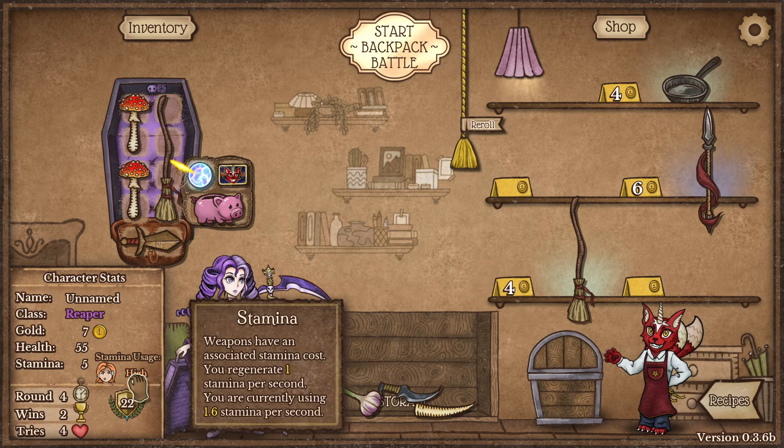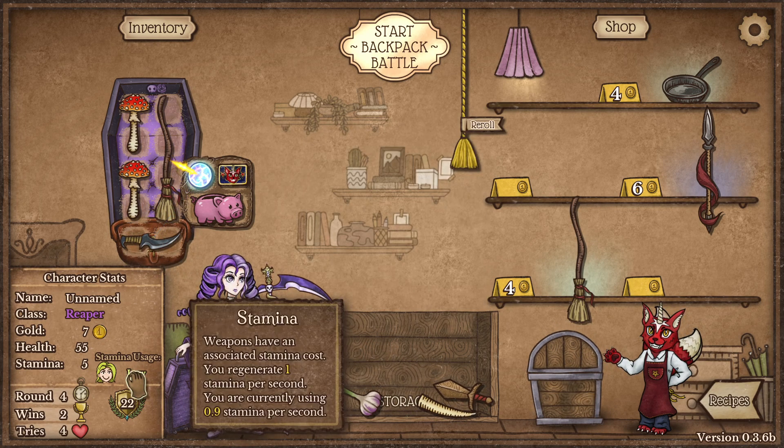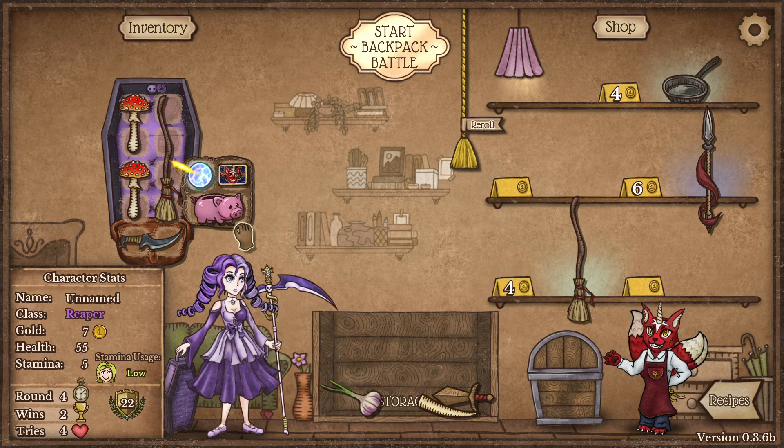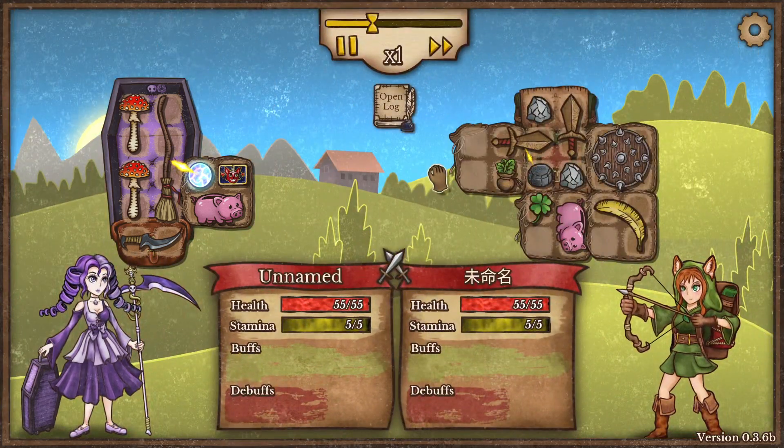Stamina usage is high, which means we won't be able to use all of our attacks. There are other ways to increase your max stamina and stamina regeneration, but we'll not talk about that now — let's just keep playing and I'll explain more in the next round.